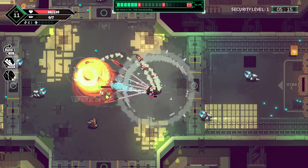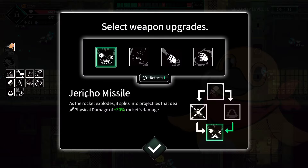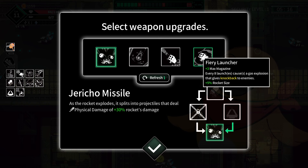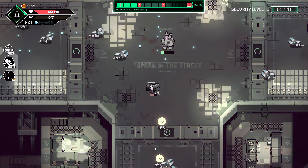How did we not kill that thing? Oh, is this like a thing to grab? Oh, that was just sitting on the ground. As the rocket explodes it splits into projectiles that deal more damage — I think I like that. Yes please.